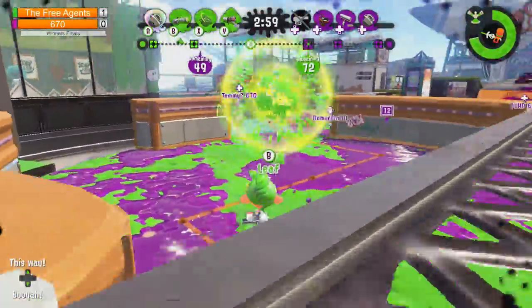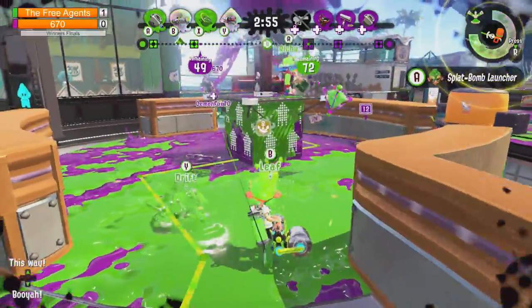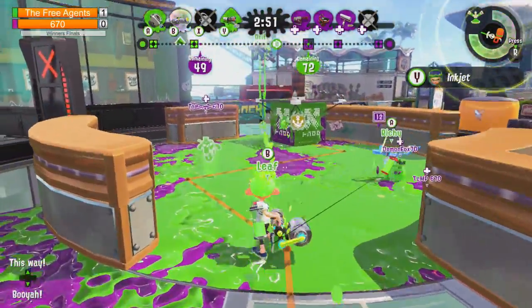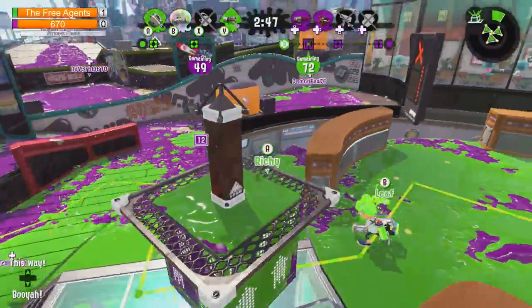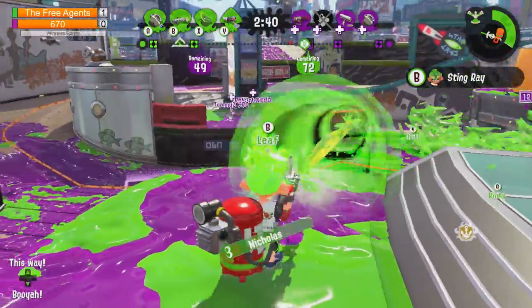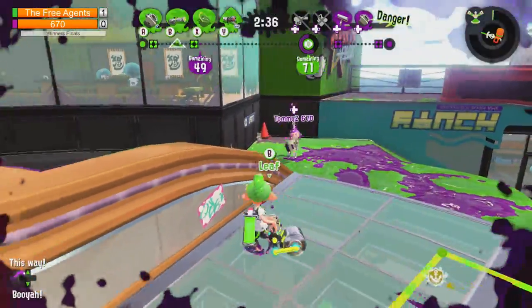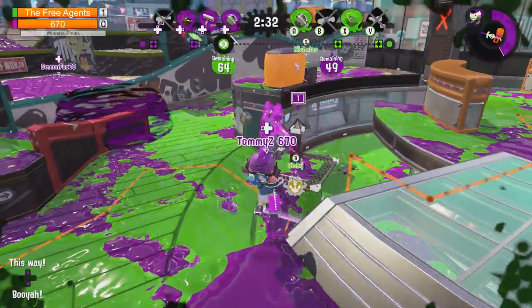Interestingly, Leaf isn't going on tower, which is odd. Given his range, he should be using it. Demon Fox is on the right - calling out Demon Fox with points. Leaf with the Stingray. Two down on 670 - could this be the push they need? Leaf pushing back Tommy Z, but he's taking him down. Tommy Z just wouldn't leave him alone.